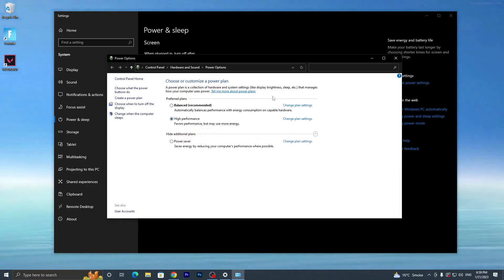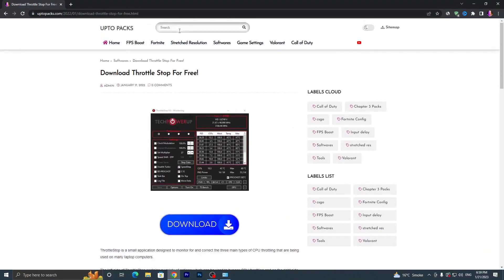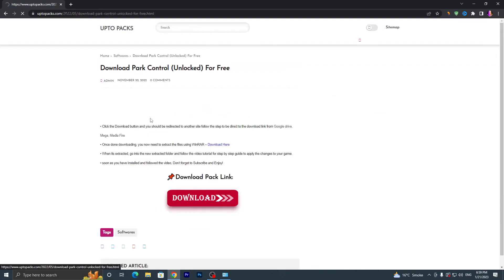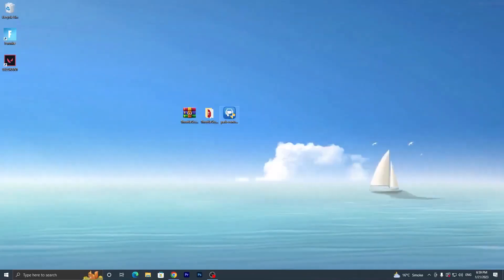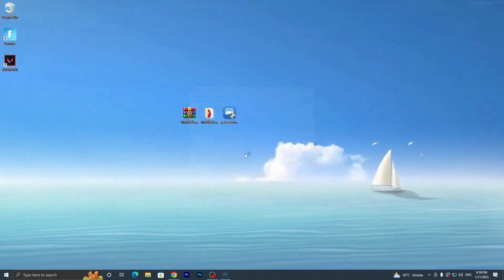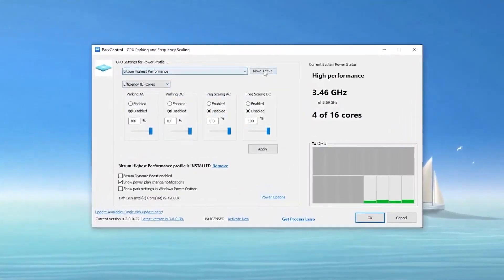I also suggest using BitSum High Performance. To get it, open my website, search for 'ParkControl', and press Enter. Download the ParkControl application for free. Run the installer, click Yes, OK, I Agree, Next, and install it. Once installed, you will find a High Performance tab — click the dropdown and select BitSum High Performance to activate it.